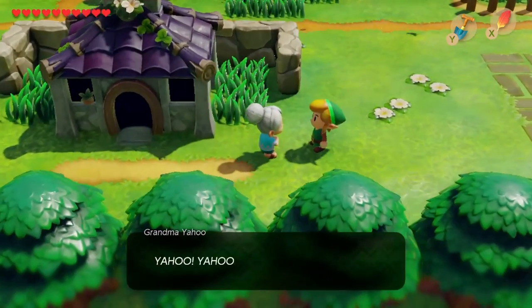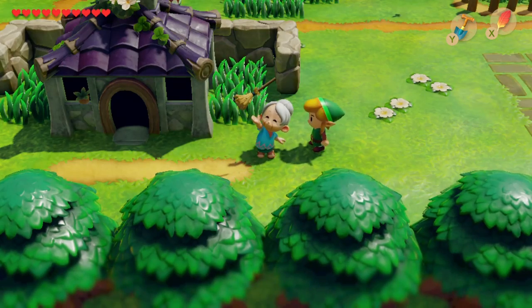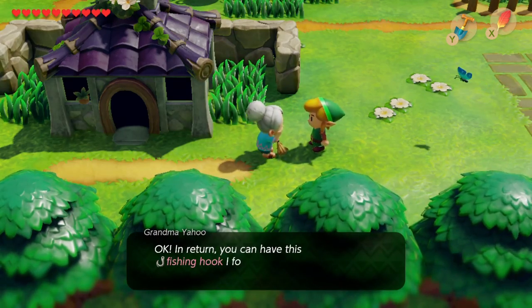From there we'll head back to Mabe Village and talk to the old lady, trading her the broom you just got for a fishing hook that she found.